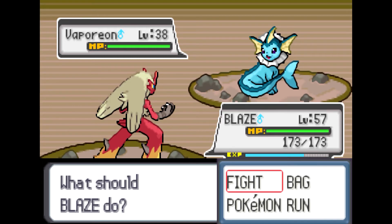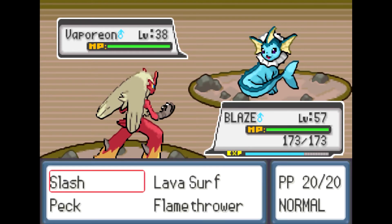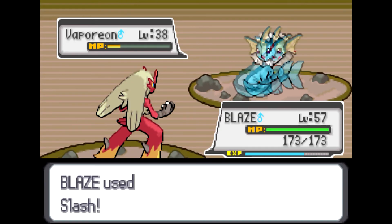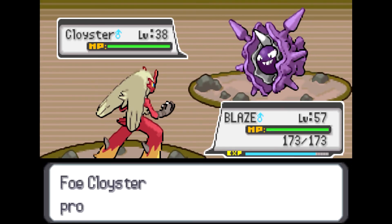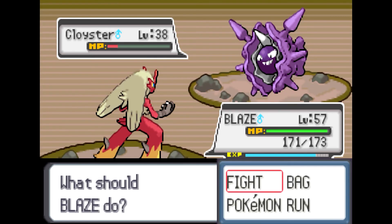Like this Pokemon — even though it is a Vaporeon and is mostly water, it will know some ice type moves. So I'm going to use Slash because fire type moves aren't going to be super effective against it. They won't all be like Vaporeon — sometimes they'll be ice Pokemon — but unfortunately I'm getting really unlucky with this first trainer just sending out water types.